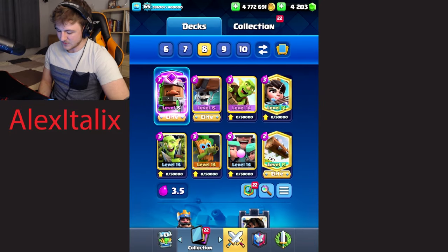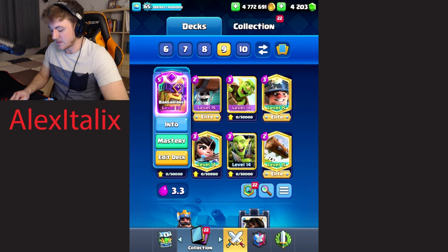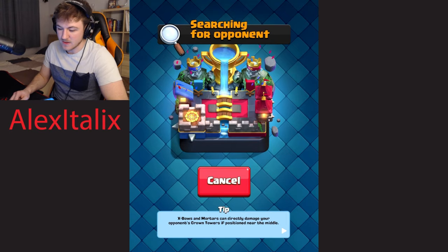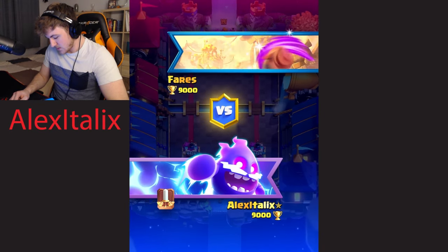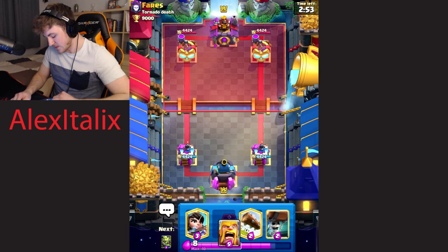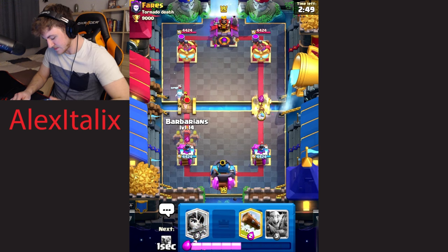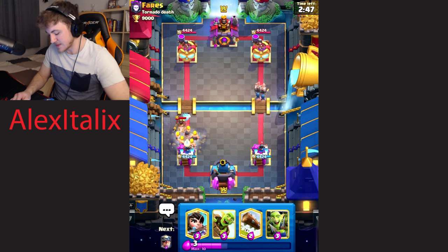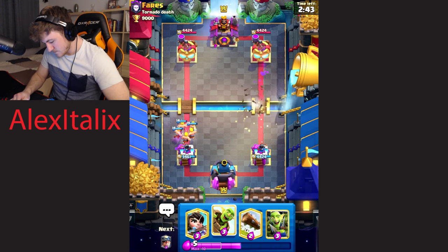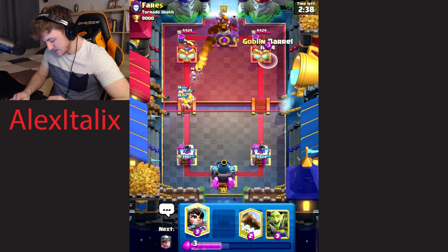That was the third deck for you guys. Moving on to the fourth deck — we have this Logbait deck with the Lee Barbarians. This deck is very fun and I like how it has a lot of bait cards. We will be going up against Fares for our fourth game. We can start out with the Barbarians split in the back, or we can just do Wall Breakers. I'm glad we saved the Barbarians because now we can counter his Hog Rider. I think I can put our Goblin Barrel on too.